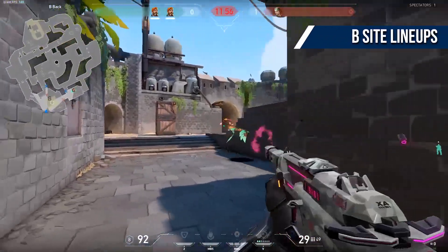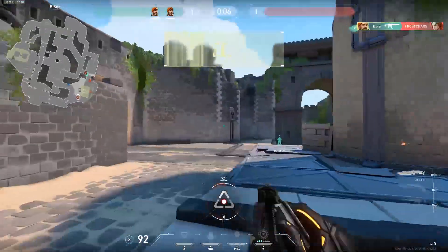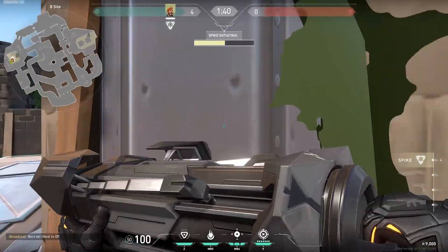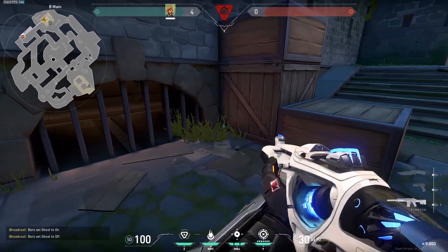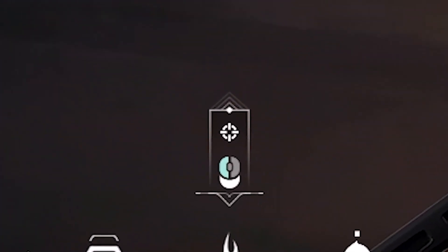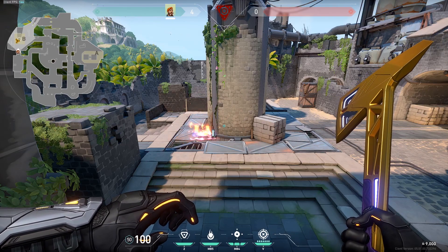Moving onto the B site, we've got two essential lineups for two different scenarios. The first one is a safer variant that isn't easy to set up, and the latter has a stronger post-plant. For both lineups, you plant in the default position behind the pillar. Run back to this wooden box in B main and use your molly's aim assist icon — place the top dot on this yellow stain in the wood. It bounces off the pillar and right onto the spike.